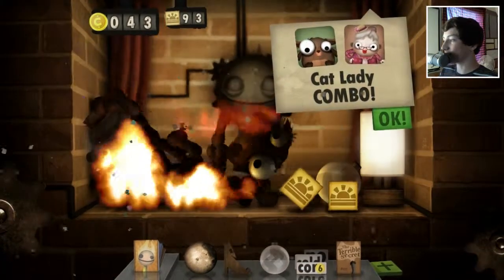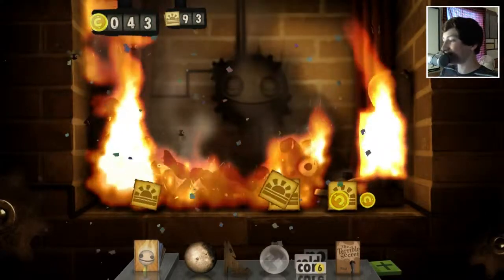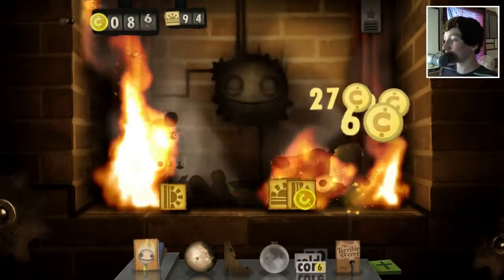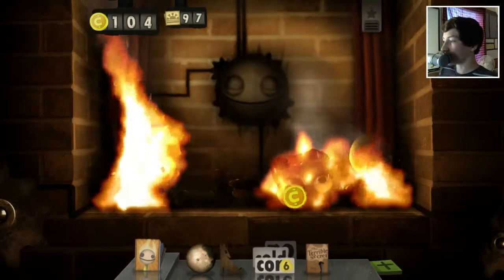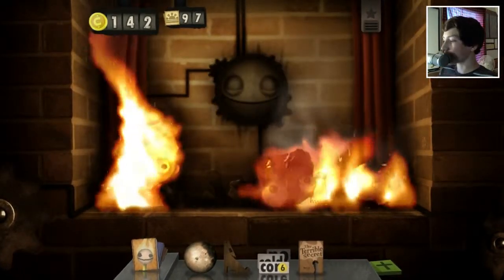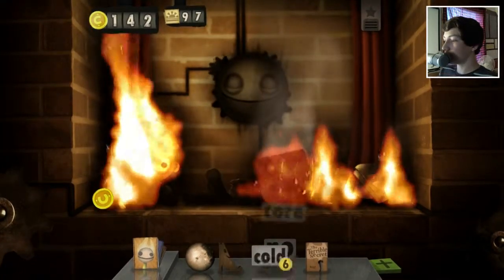This should be a cat lady combo - yes, awesome. And also, I think this is the change a lightbulb combo - yep, nice. Good way to start off the episode with just a couple of good old combos. Just throw lightbulbs in there for fun. Get all that stuff going. Also, this should get me the Howl at the Moon combo.